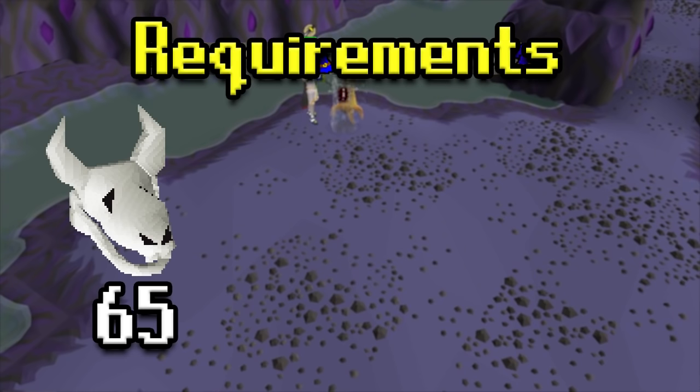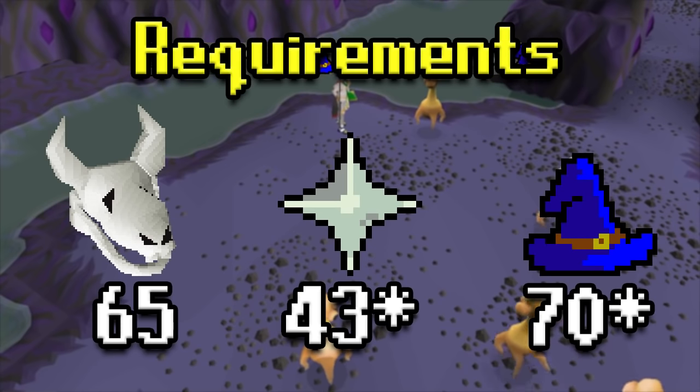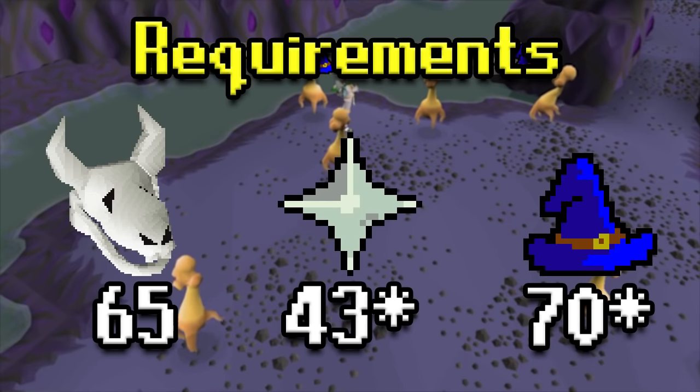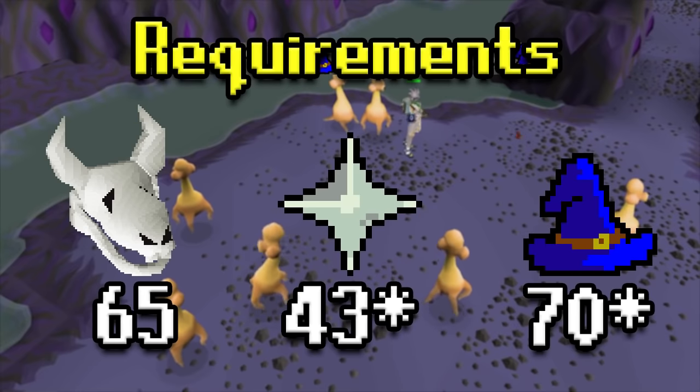For the requirements, 65 Slayer is the only hard and fast rule you're going to need. Beyond that, 43 Prayer and 70 Magic would be nice to have. 43 Prayer allows you to protect from melee, which is good because these do hit a bit, and if you're going to be bursting or barraging them you'll need to gather a bunch of them, so Prayer will be necessary. 70 Magic allows you to Ice Burst, which is the first good magic spell cast on a group.